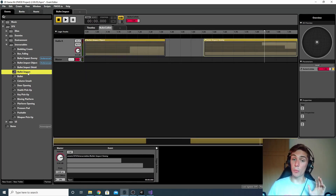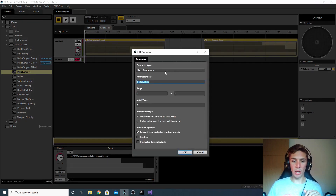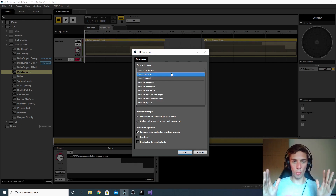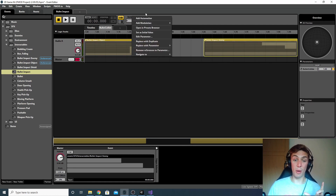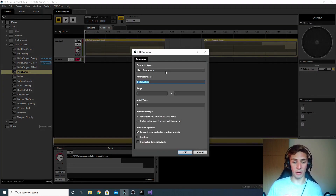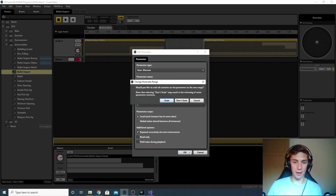To create the Bullet Impact Shield event, go to your Interactables folder, right-click, click New 3D, and go from there. I've already done this — it's called Bullet Impact Shield and it sounds like a sci-fi repel. Now let's look at how to reference this event in our main Bullet Impact event. First we need to edit the Bullet Collide parameter. Right-click Bullet Collide and go to Edit Parameter. At the moment its type is Continuous — we want to change it to Discrete so it only uses whole numbers.